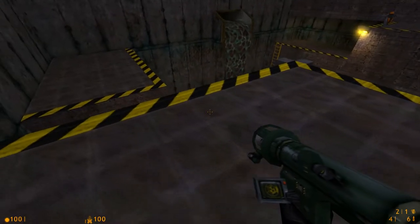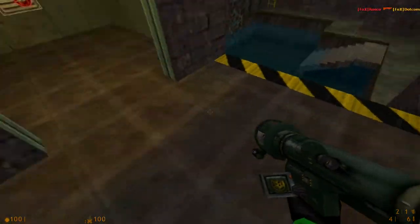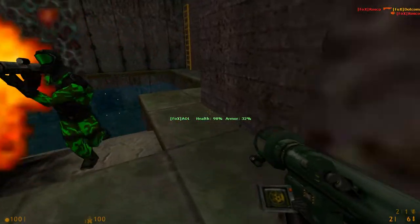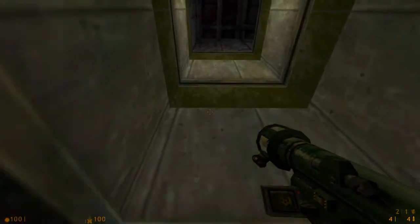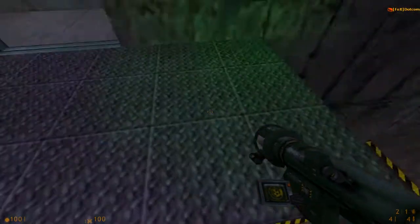Oh yeah, by the way — I actually forgot when I brought up the water thing with the engineer: you could build underwater. I actually genuinely forgot about that. Sorry. Obviously, if you're gonna use the water trap up here, you might not want to do it if your buddy's down there, because that's how you team kill and lose points.